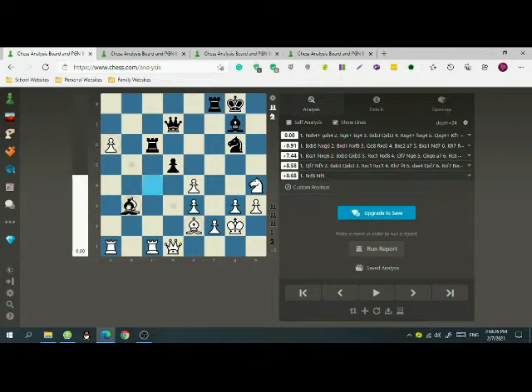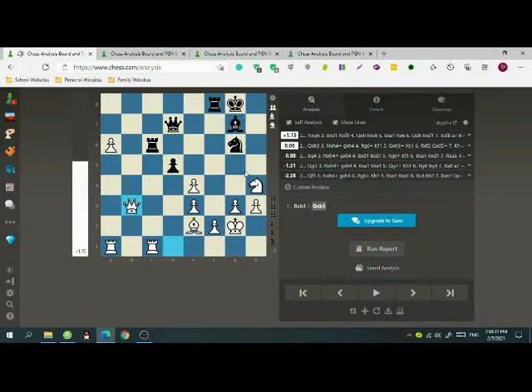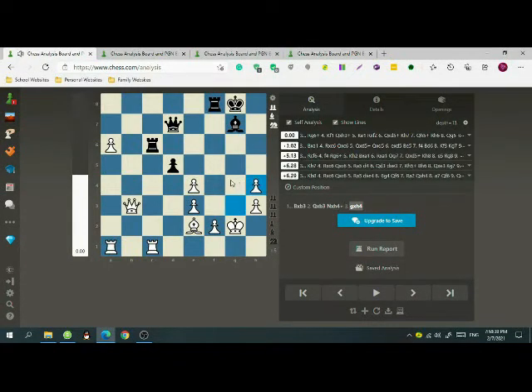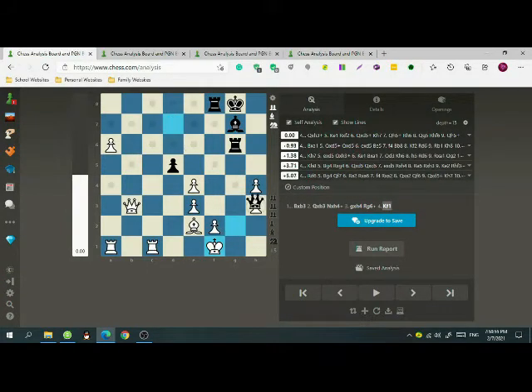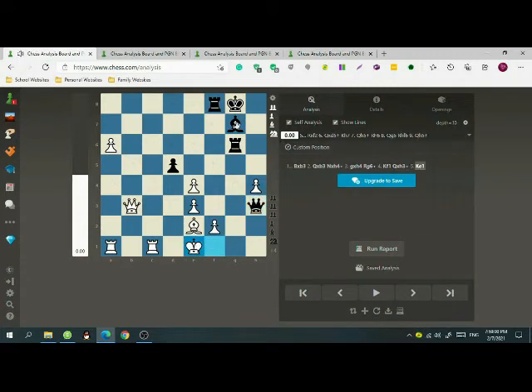We have to take this bishop, then when his queen takes we take his knight, and after he takes back a rook might soon get captured so we have to check the king. After black plays king f1, black can take the pawn on h3, and after the king moves we can now play bishop takes a1.